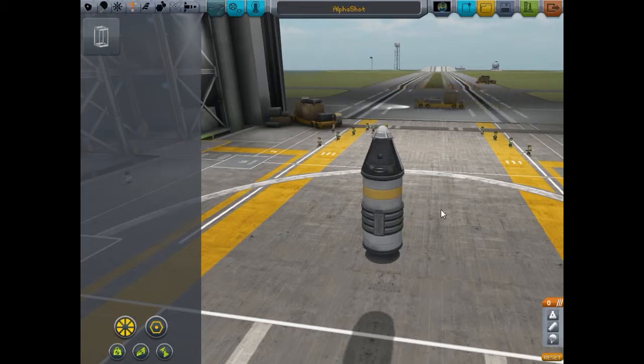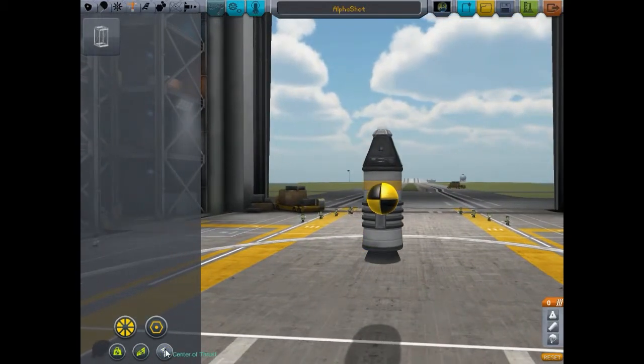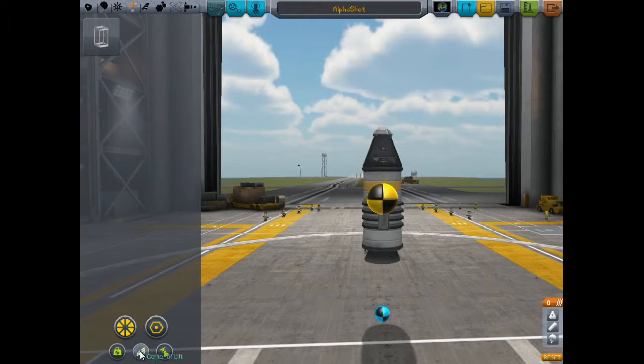At the bottom of the screen you have center of mass. Combine that with center of thrust - you always want to keep your center of thrust below your center of mass. You want the center of mass close to the center of your ship and the center of thrust just below it. If the thrust is above your center of mass there's going to be problems; if it's too far below, your ship is going to roll over. You also have center of lift, which right now is zero - that's more important for planes. For rockets, you really just pay attention to center of mass and center of thrust.